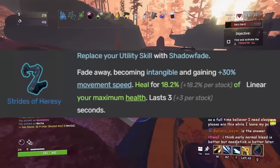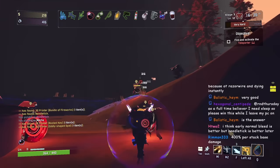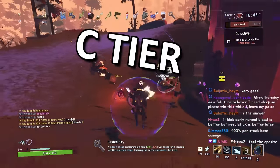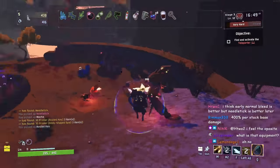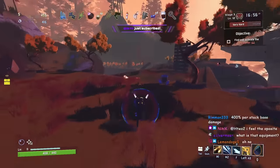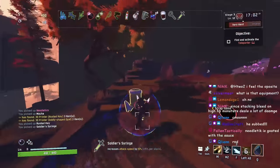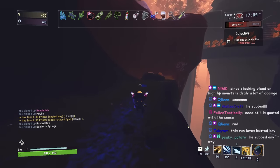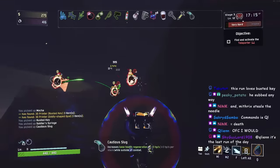Next up is Strides of Heresy, which replaces your utility skill with Shadowfade — a little orb that heals you. I put Strides of Heresy in C tier. It's not very useful; sure it heals you, but there are a lot of good utility skills out there. The only survivors I'd consider replacing on are Commando or maybe MUL-T. Also the more you stack it, the longer you spend in the invulnerability ball unable to attack — up to six seconds at a time. C tier.